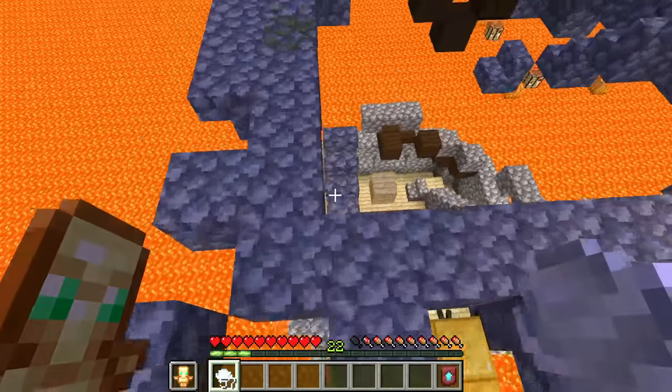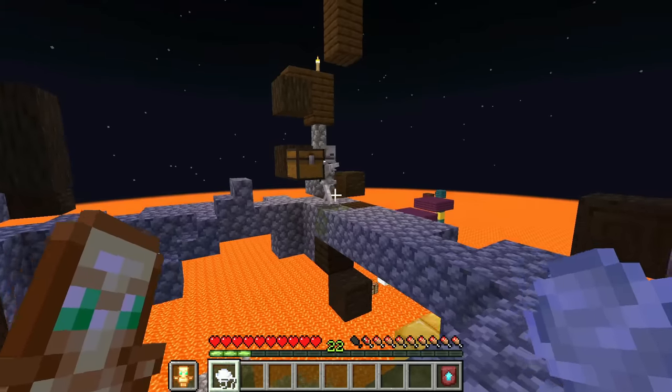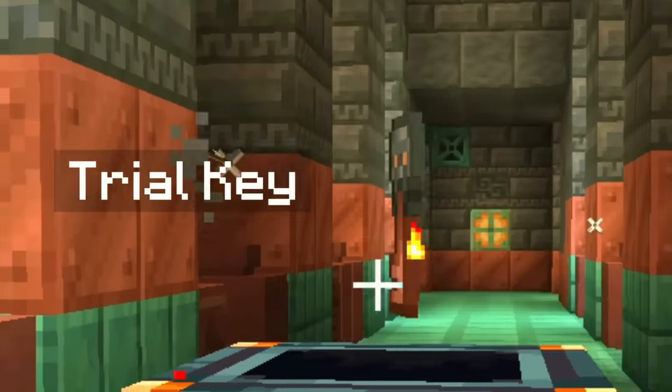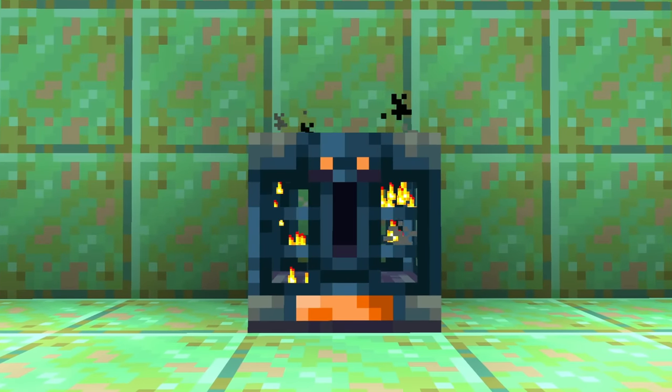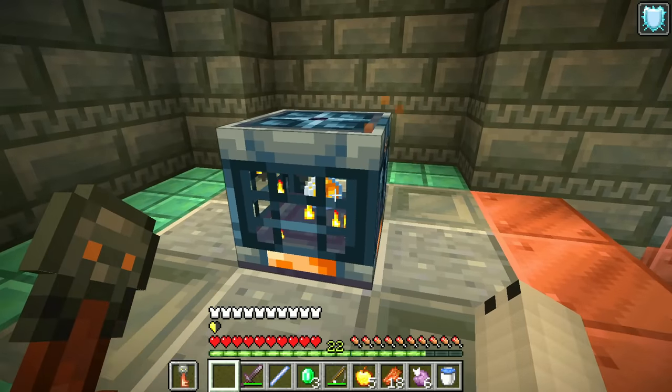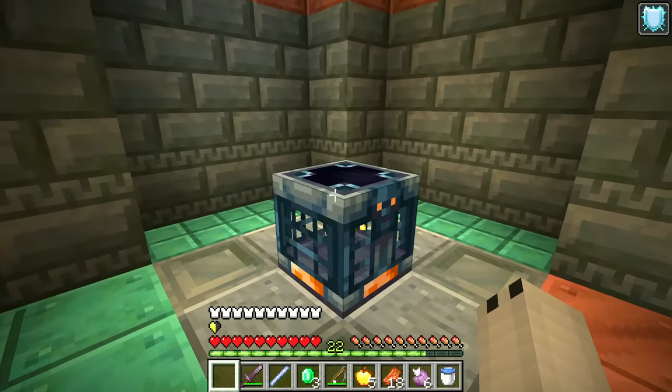This is definitely one of the coolest things about this update, but there is still much more. After you defeat all the mobs in a Trial Spawner, it may drop a key called a Trial Key. And using it, you can open a reward chest called a Vault. The Vault is spread throughout the Trial Chamber, so it won't be difficult to find and open it.